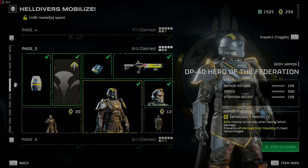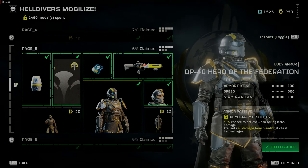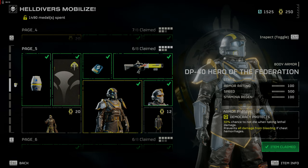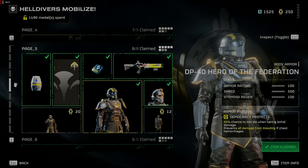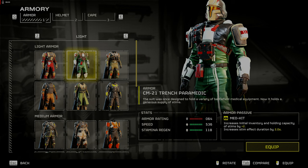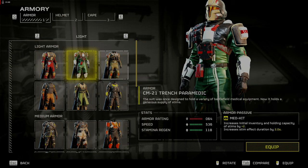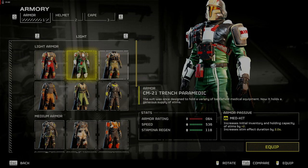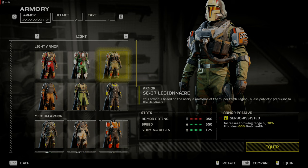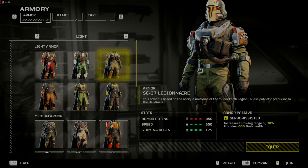Ideally, you'll be looking to upgrade your armor depending on your play style. If you favor movement and agility, go with light armor. The following categories should be considered: Med kit, which provides additional stims up to 6 and increased duration of 2 seconds — good if you keep getting overwhelmed.